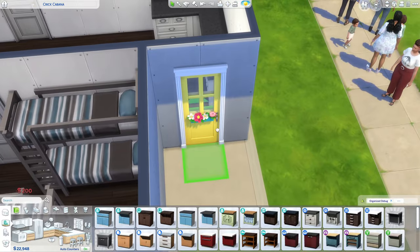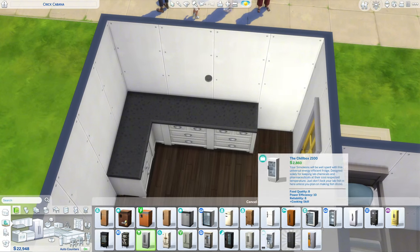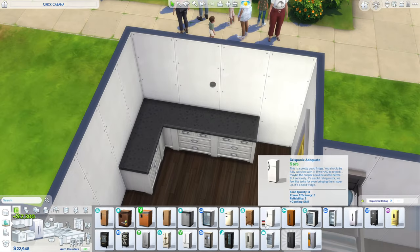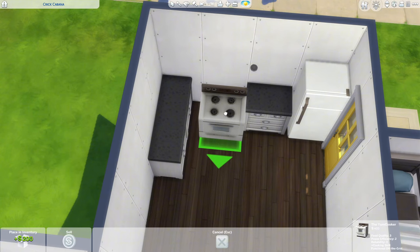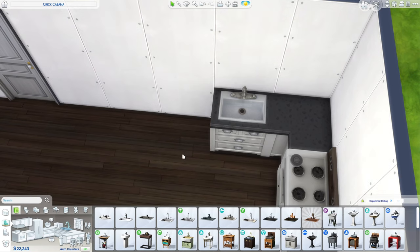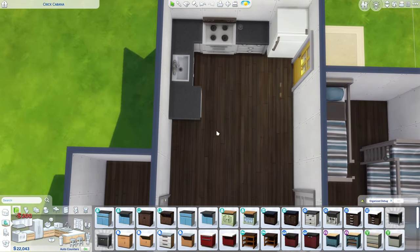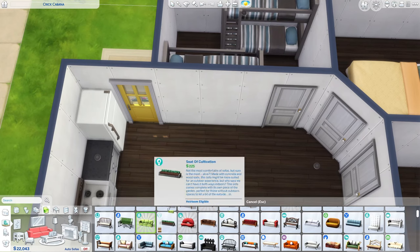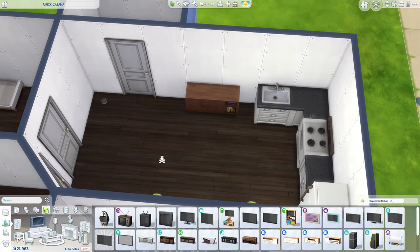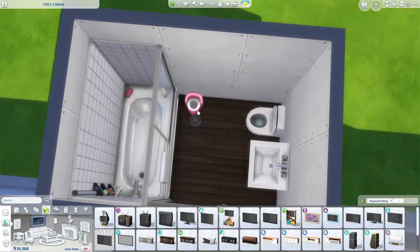I would love to use these counters because they look so good. Maybe we can put the door over a little so we could fit a fridge here. I'm definitely spending too much money — if I use these counters I need a cheap fridge. Then we just need a sink; this one is five simoleons cheaper so I'll use it. It would be nice to have some dining room space, but I don't think it'll fit. The TV would go on this side, and then we need the bathroom placed.